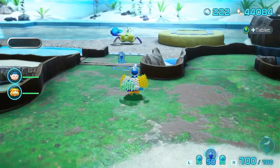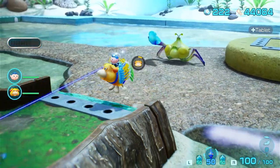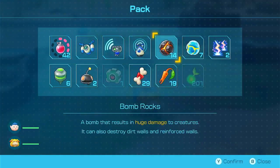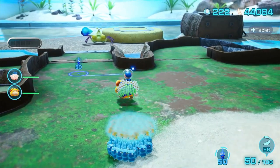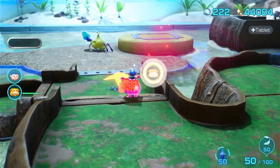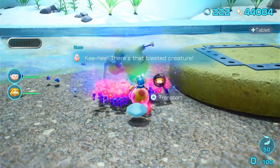There it is — tough one too. Let's try not to use our Ice Pikmin. We can also just use any extra things that we have as well. Don't have to worry about wasting anything at this point, basically. Got it.